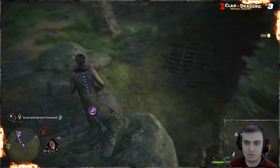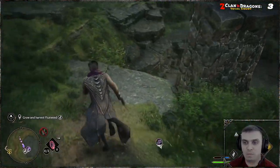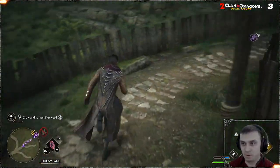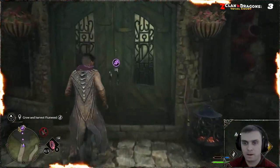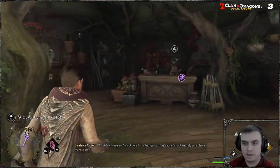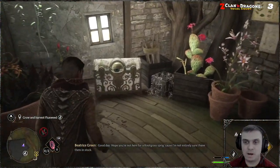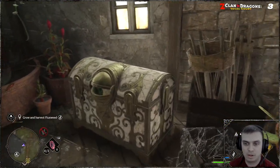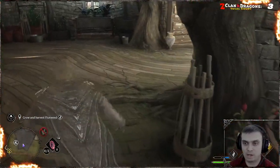You need to use the spell before the chest spots you. So for example, there's another chest in here — you see it spotted me, so even though I'm using the spell I'm not able to open the chest. So I need to back off.